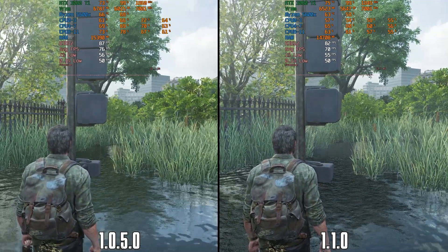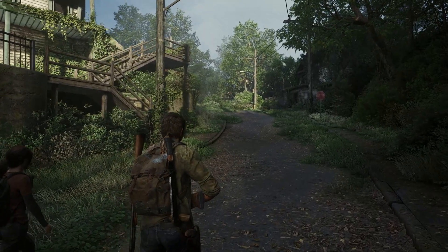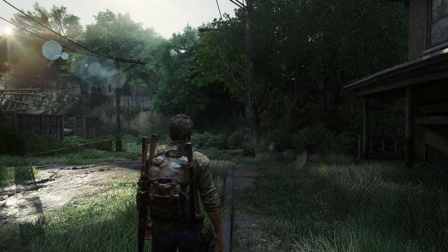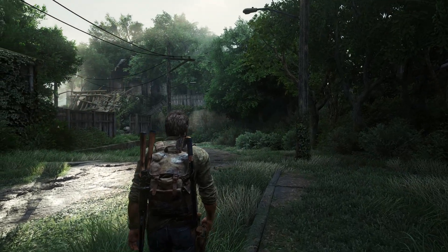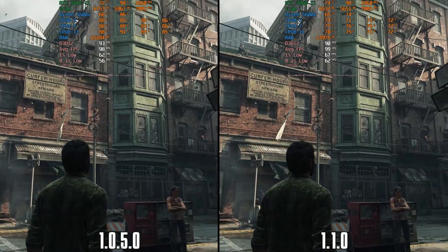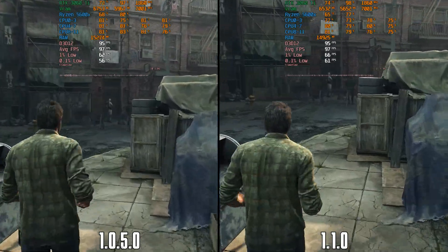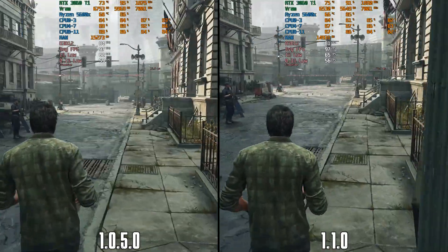Let's take a look at the patch notes, starting with optimization to improve global GPU and CPU performance throughout the game. Here in the CPU-limited scene, we can see that overall the new patch has lower CPU usage, in addition to lower VRAM and RAM usage.